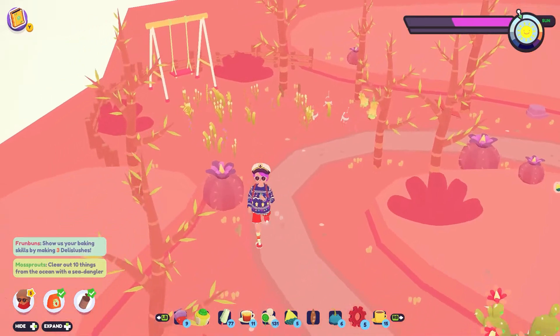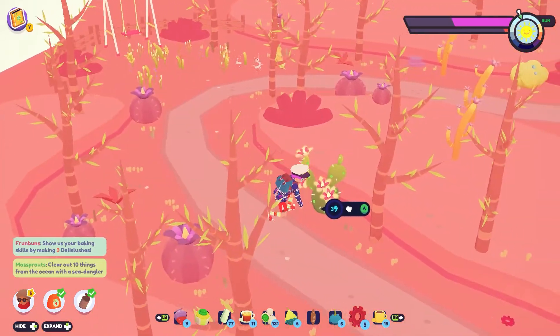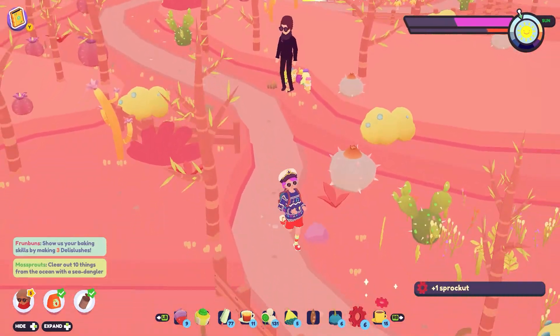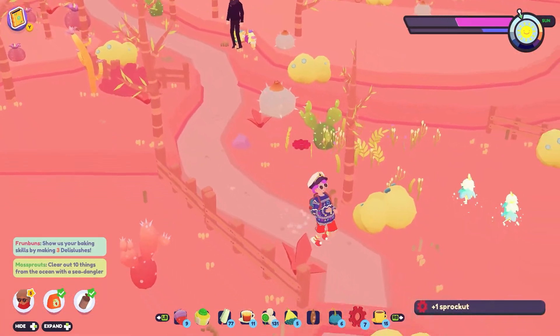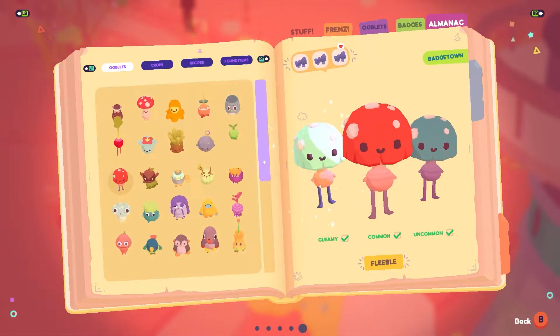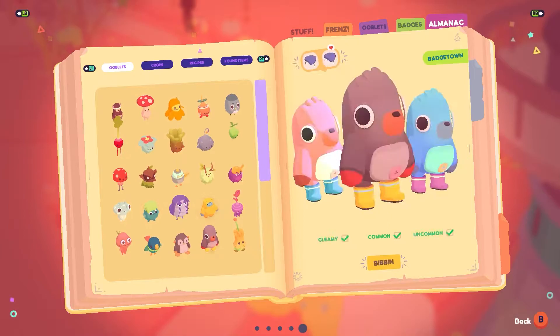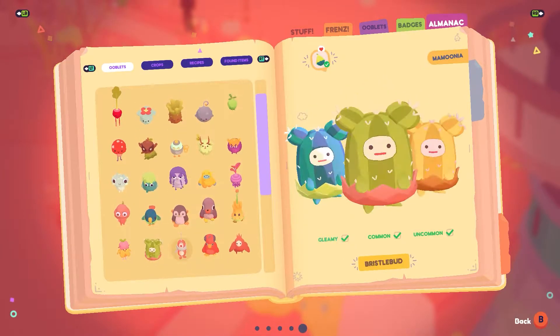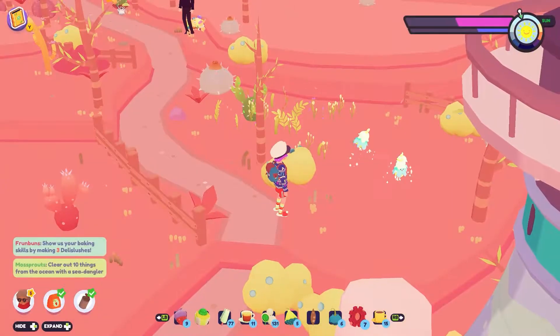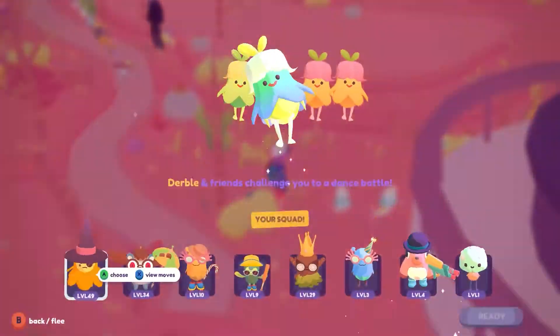Come on. There we go. Oh, is it Durble? Not Durble. And have we already seen them? It is Durble, and we have already seen a gleamy Durble. But you know what? What the heck? We'll dance. Sure. Yeah, actually, you know what I should do is get my new team here. We should level everyone else up. I'm going to play Whackadoodle Team. I don't know what this team's going to do.